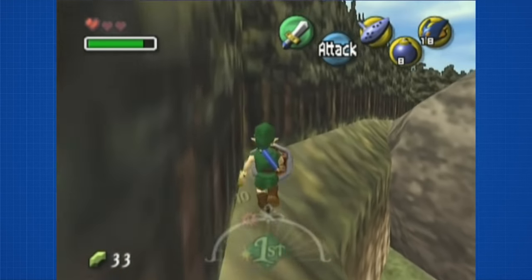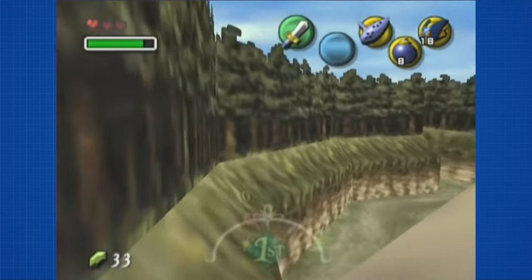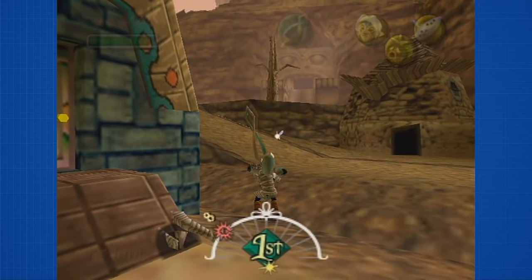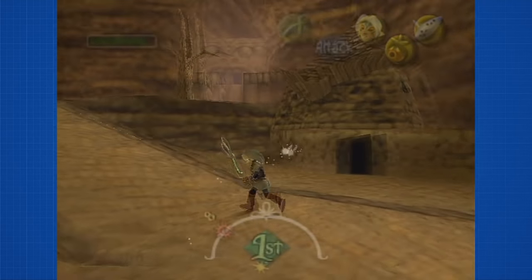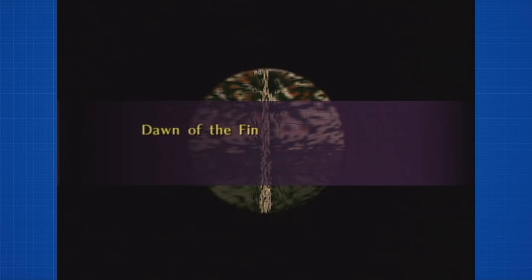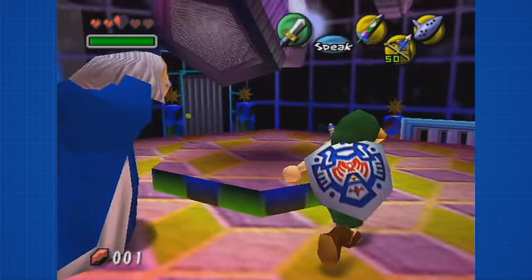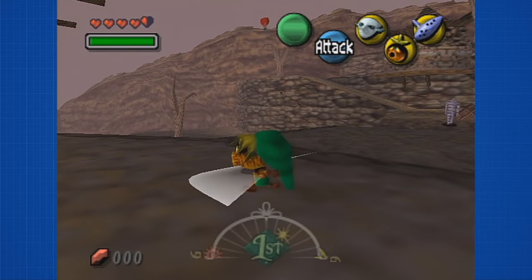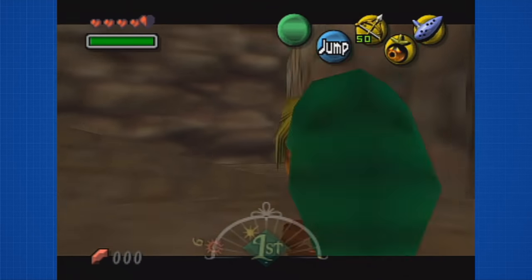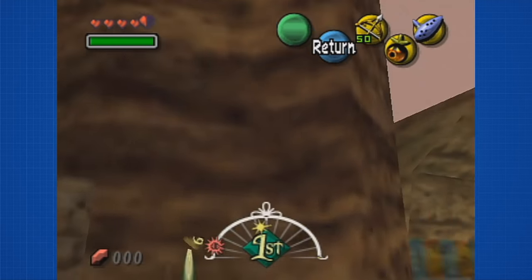We already know that Majora's Mask has some interesting glitches. Some are well known and some aren't. But even the popular ones have some interesting yet rather unknown effects. Among these popular ones there's the 4th day glitch, probably the most popular glitch in Majora's Mask. It's easy to execute and removes the timer and way more. Today we'd like to show you the 4th day glitch, some theory behind it, and another yet not so popular but more useful day: Day Zero.